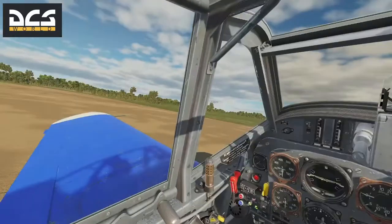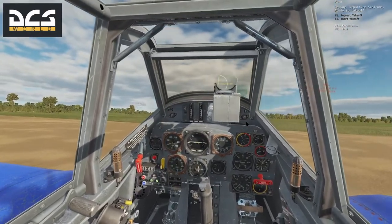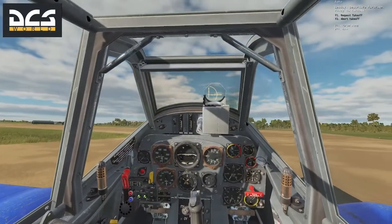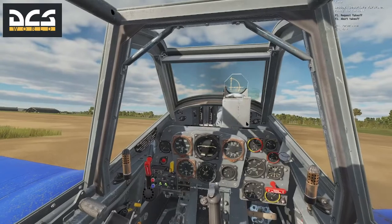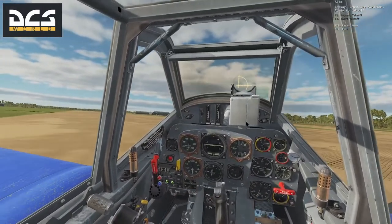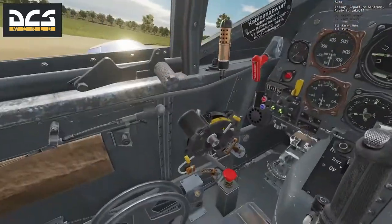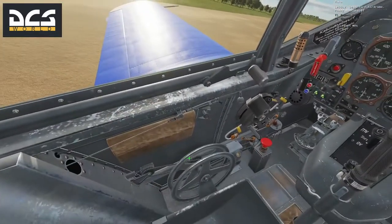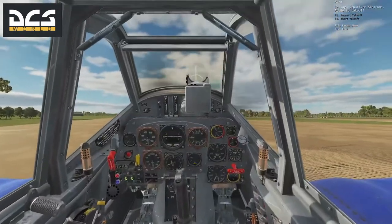Temperatures are looking very good. Close the canopy, and we'll taxi to the runway — looks like it's just right around behind us. I find that ground handling in DCS is better than in IL-2; you can turn a lot easier. We're on the runway. We'll let it roll forward to make sure the tail wheel is straight, then lock the tail wheel in place. I'll bring in about 10 degrees of flaps since we've got that drop tank on.